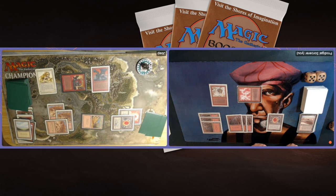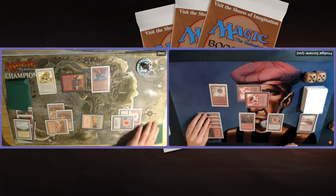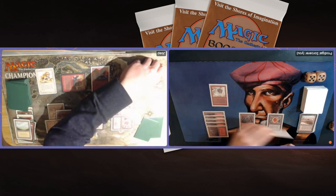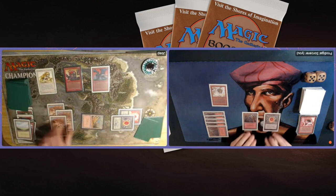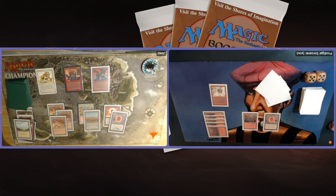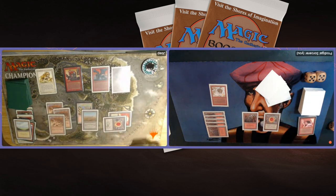Do I have a Bloodlust? Bloodlust! Dealing 10 points of trample damage — that feels really good. No bolt response. He's going to drop to 5. All of a sudden this one play has brought me back into the game — he's on 5, I'm on 10. If I can just find a little burn. There's a Scrubland and a Sedge Troll — he can regenerate it with the Scrubland and it's now a 3/3. I'm still in a bad position, but the fact that he's on 5 gives me some breathing space.